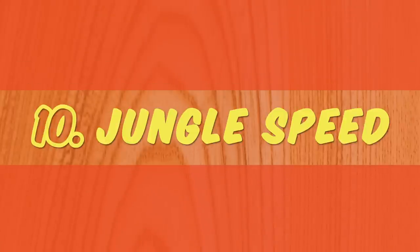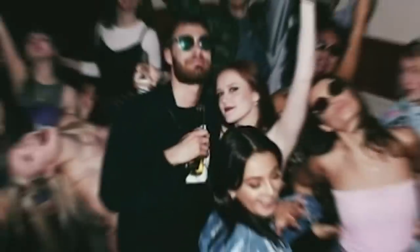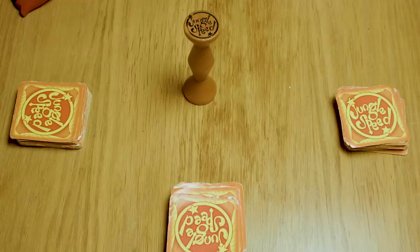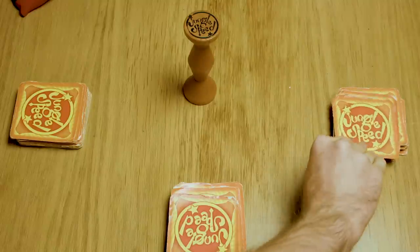Number 10: Jungle Speed. If there's any game on this list you've probably heard of before, it's Jungle Speed, or as we called it at university, the Drink Smasher. For a lot of these games you're going to want to put drinks somewhere else. The rules of Jungle Speed are pretty simple — you sit in a circle and place a totem where everyone can grab it, then on your turn you take a card from your stack and put it face up.